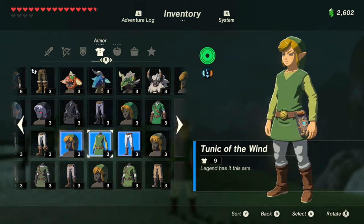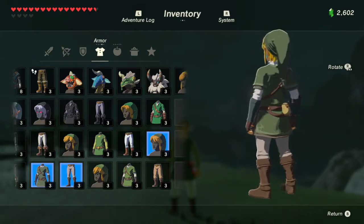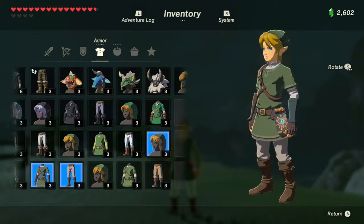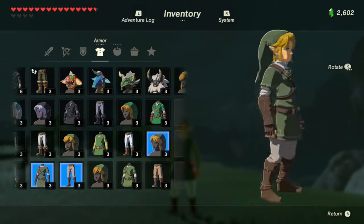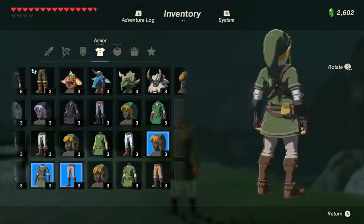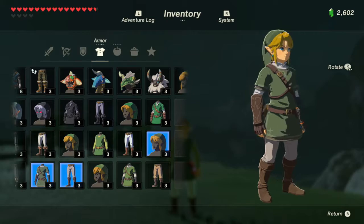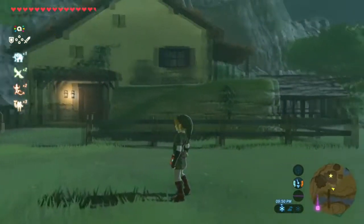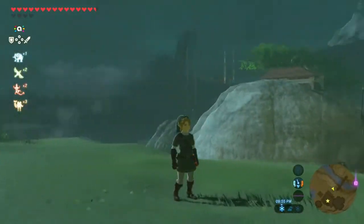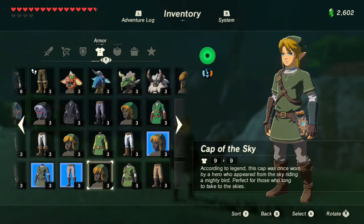The next one is the Twilight set. This can be received from your Link Super Smash Brothers amiibo right after you've spawned Epona — so the second time around you can start getting the Twilight gear. It will also be available through an upcoming Link Twilight Princess 30th Anniversary amiibo. It looks awesome — just like the original Twilight Princess Link, especially with the hairstyle change.